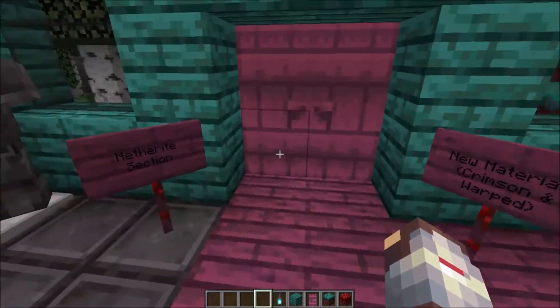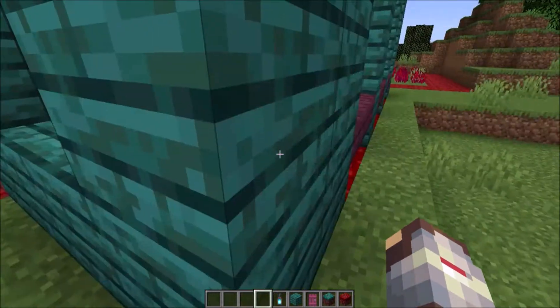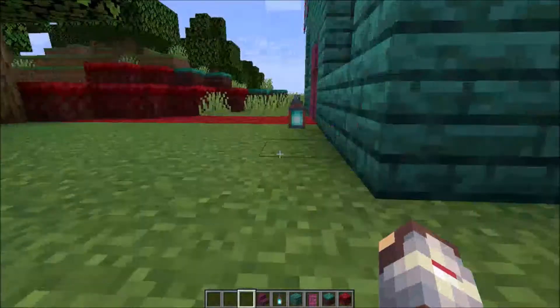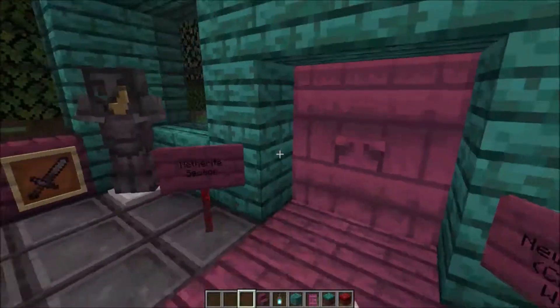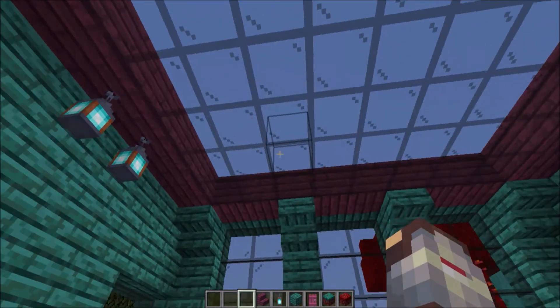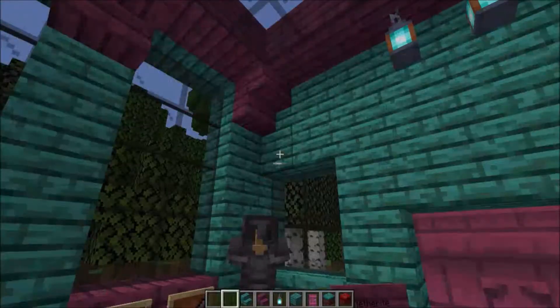I forgot to say something about the outside — on both sides I have these crimson stairs, which is pretty cool. Anyway, let's carry on. We've got the netherite section, and there are some crimson stairs up there, and on this side we've got warped stairs — so yeah, that's pretty cool.